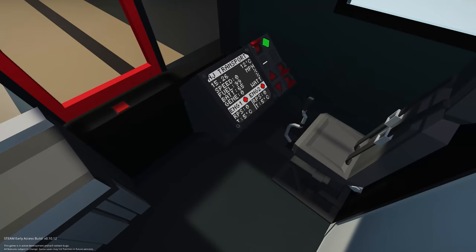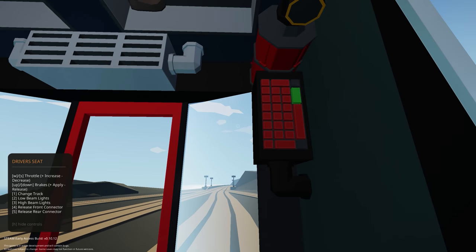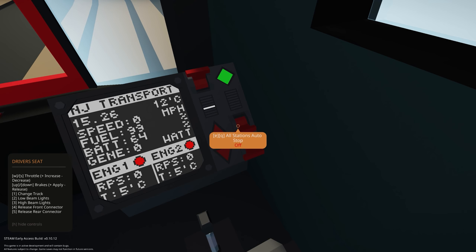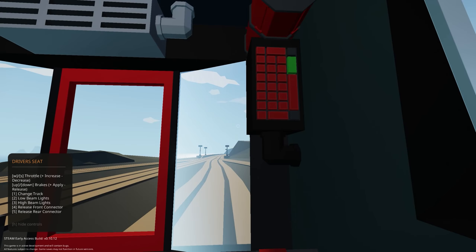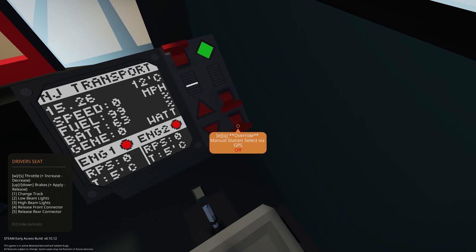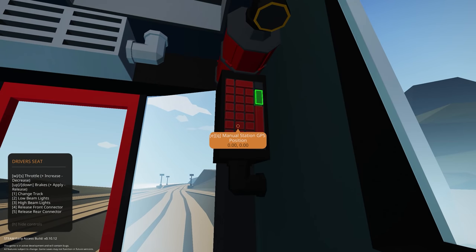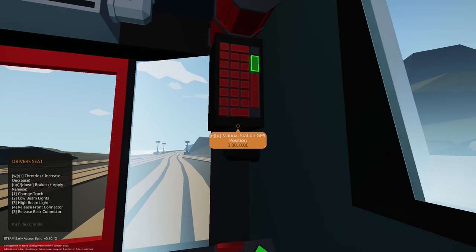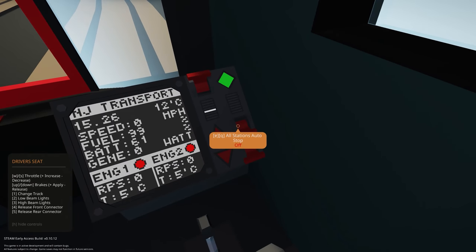Now probably what you're looking forward to the most is the automatic system of driving. That gets activated by clicking on 'All Stations Auto Stop.' The train will just drive by itself, stop along the way, go to Komodo terminal, turn back, stop along the way and hit back here — which is pretty cool. We also have an override so we can manually tell the system where we want to go, but the whole point is for it to be completely automatic.